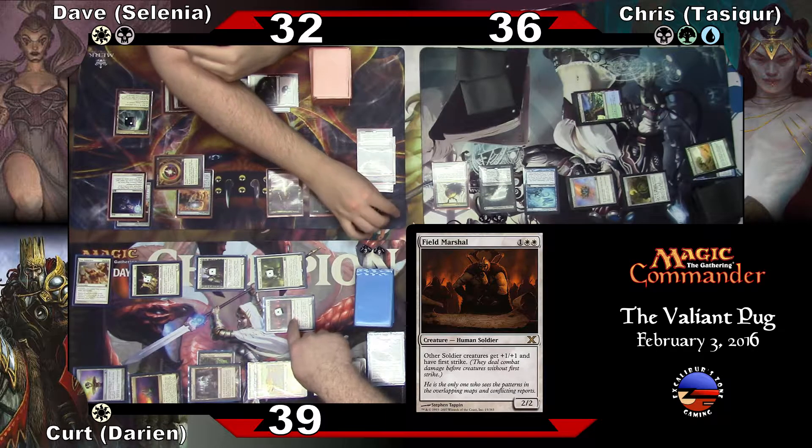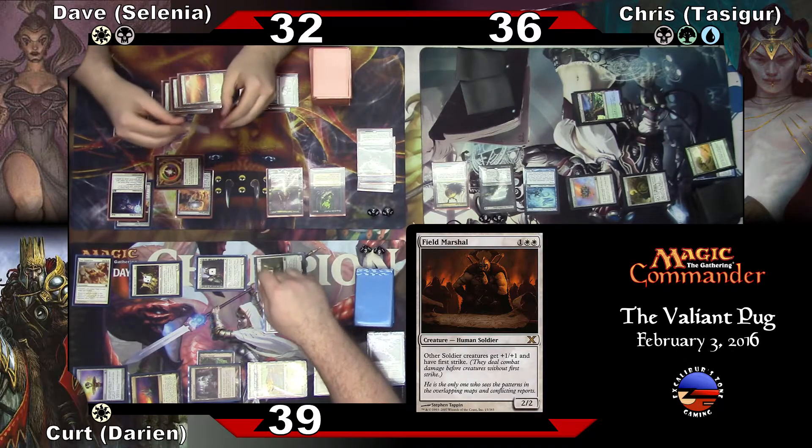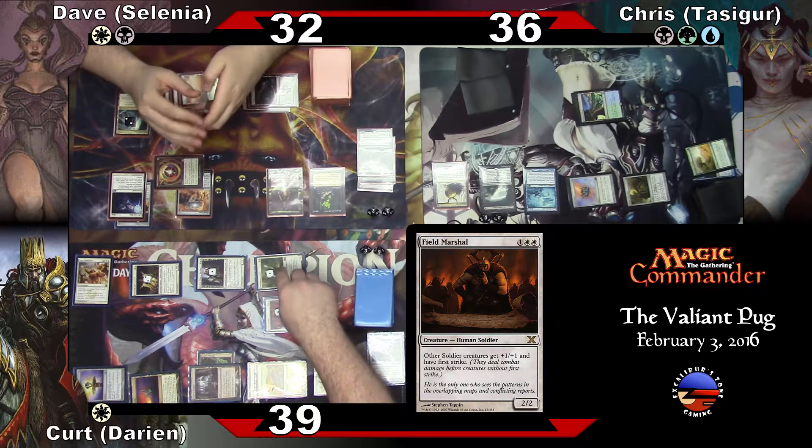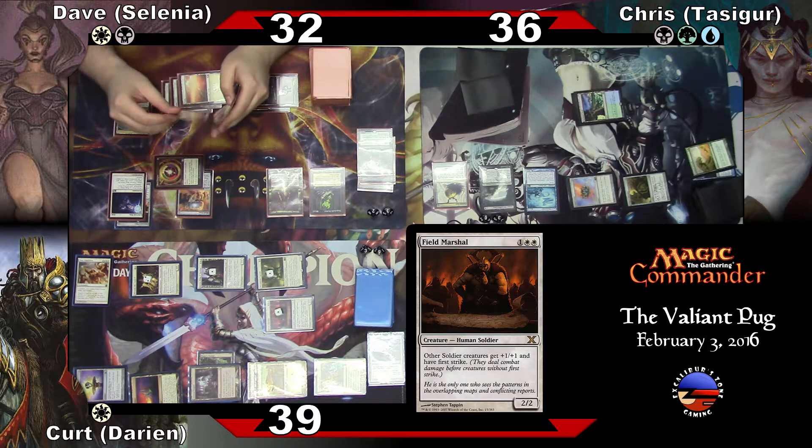So that is fourteen and eight. They're going to get the plus-one/plus-one because damage happens all at the same time — 9/10, 11/12. I'll take twelve. So that's three, six — no, they're going to be four. Fourteen plus four is eighteen. I'll take eighteen.